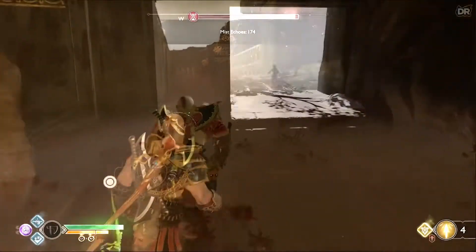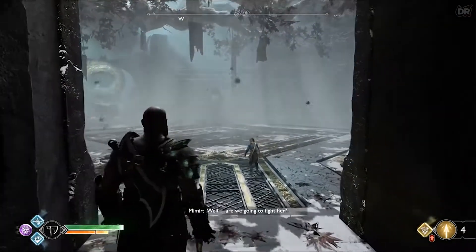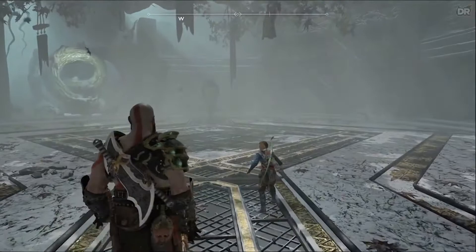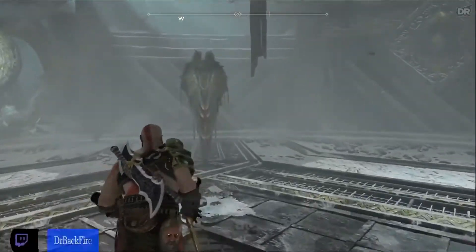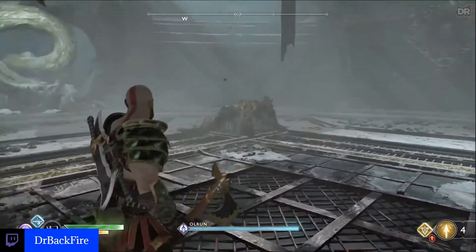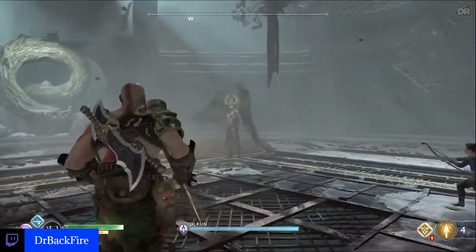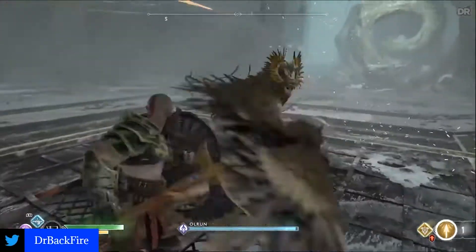So why the Alfheim Valkyrie next? Because she's fast on the ground — that might sound like a con but it's actually a pro — and she doesn't fly, so you don't have to worry about her getting up in the air and throwing your axe at her like the previous Valkyrie or the rest of the Valkyries. Basically, she's easy to predict.